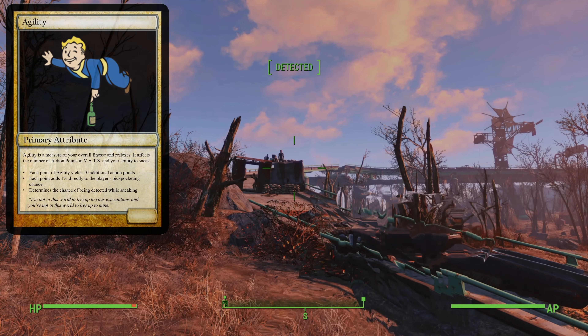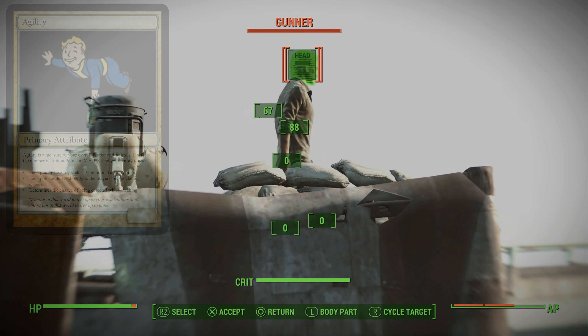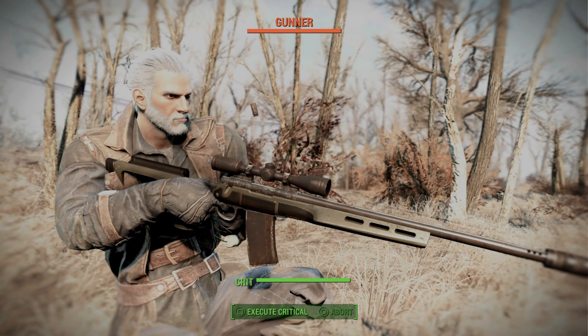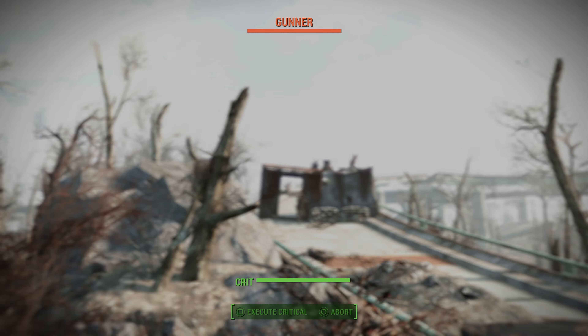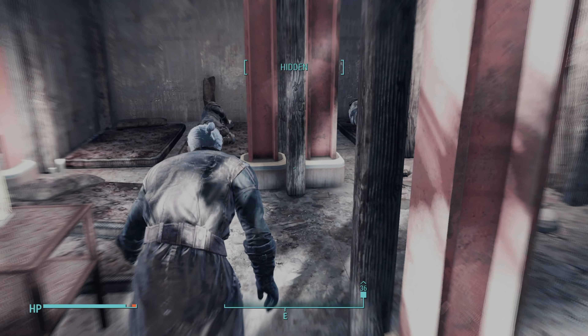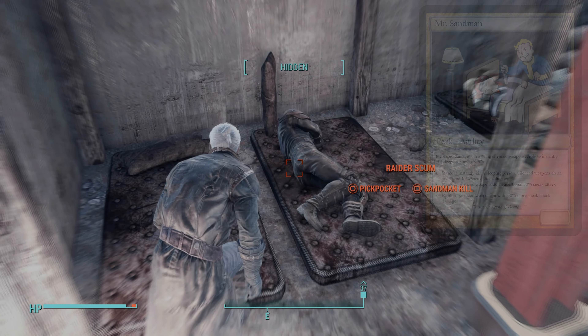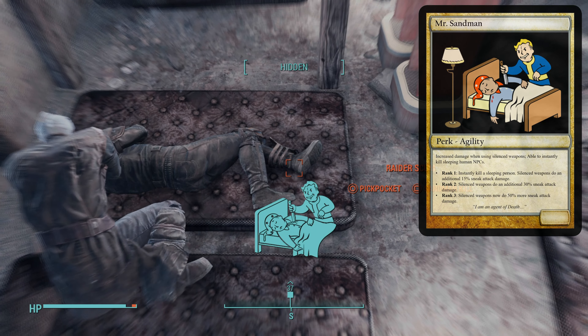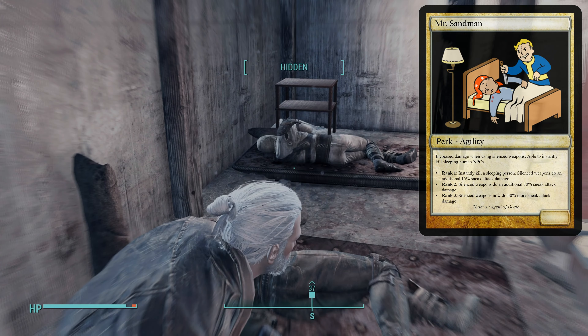Next up is Agility, which is a measure of your overall fitness and reflexes. It affects the total number of action points in VATS as well as your ability to sneak. For every point you invest in Agility you gain 10 additional action points and a 1% direct increase to your pickpocketing chance. Agility also determines how hard you are to detect while sneaking, and it really gets interesting with perks like Mr. Sandman, which increases damage when using silenced weapons and grants the ability to instantly kill sleeping human targets.